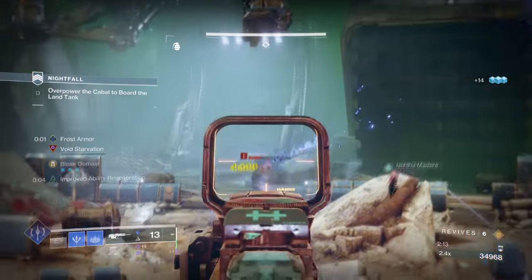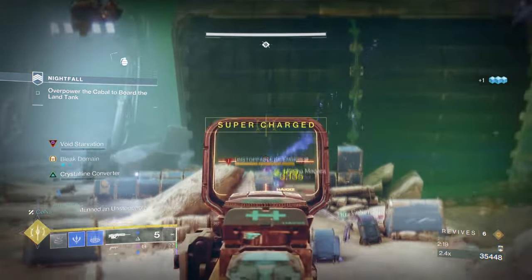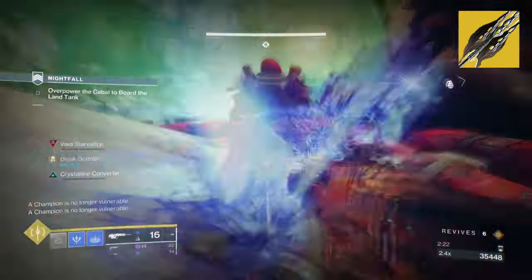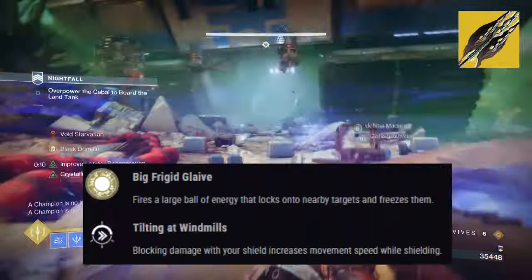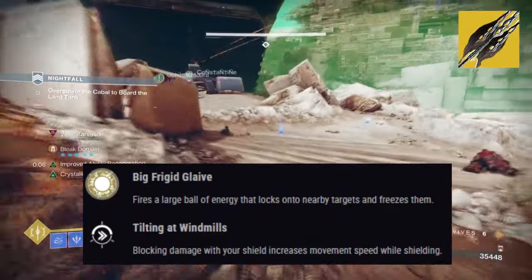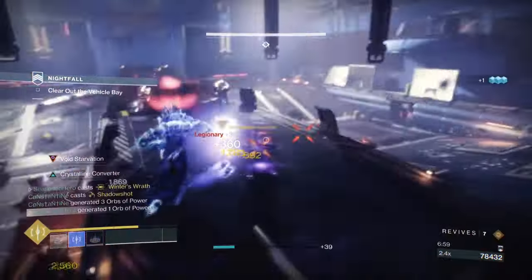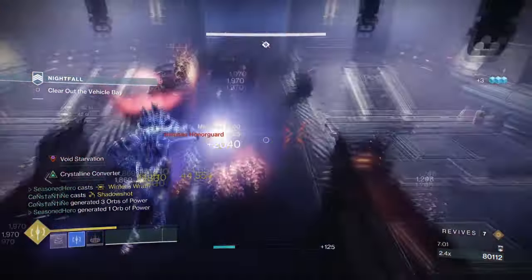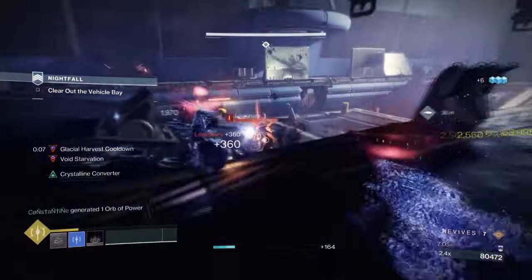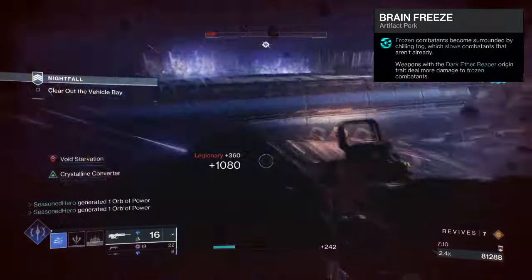The setup will be easy to manage, but will require us to use a seasonal mod or two as well. Our second exotic is Winter's Bite, with its exotic effect, Big Frigid Glaive, which states: a fire is a large ball of energy that locks onto nearby targets and freezes them. While we won't be using the melee since this is too risky to use in GMs, we will be making full use of these stasis projectiles used along with our turrets. This is actually really good when paired with Brain Freeze using the mod, as it will instantly freeze targets and trigger the effect quite easily.